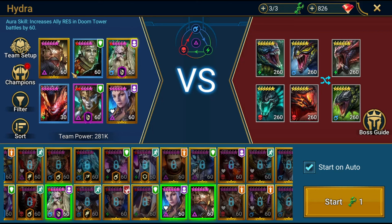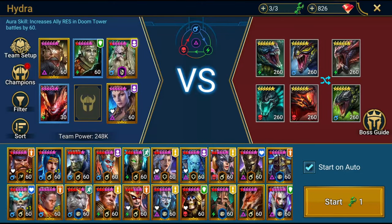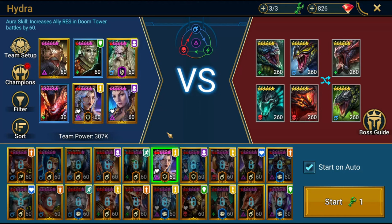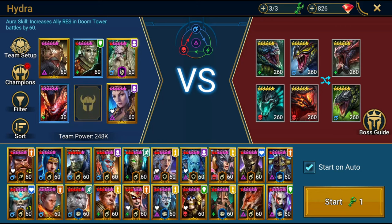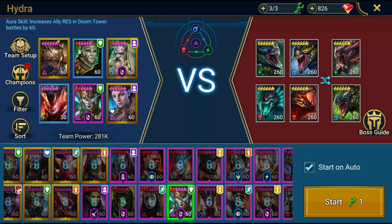For the three buff extenders, you can approach it a bit differently because it's not completely fixed — you need three. In my case I have three buff extenders, but the team I use has a Yumeko in there. One is great, two is like the best thing. The best team would be two Yumekos plus a Krisk in cursed set. If you can't do that, you can go for the three buff extenders — you don't even need a Krisk.